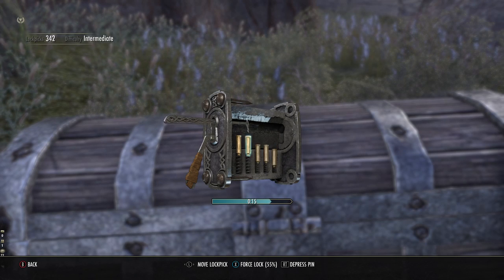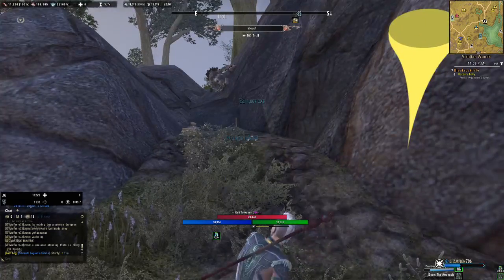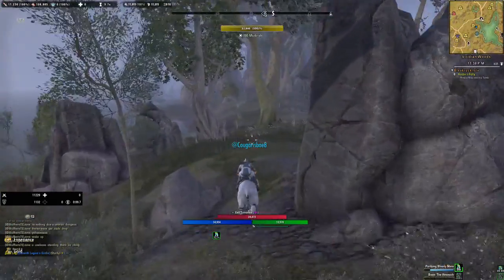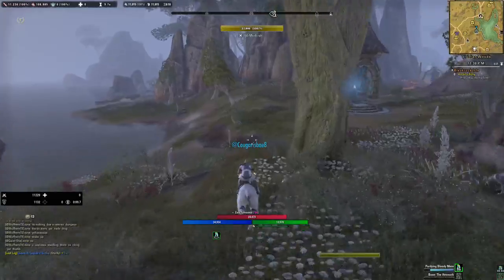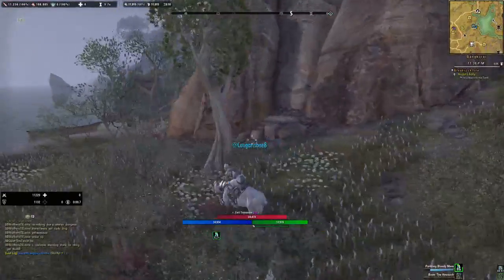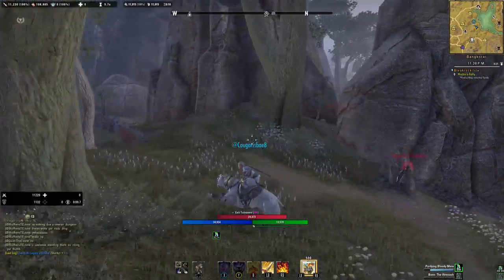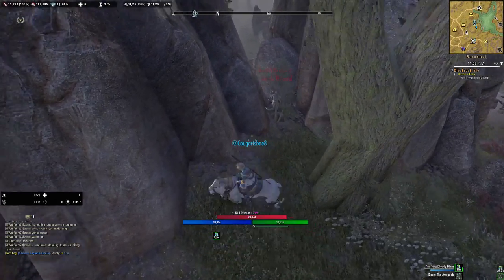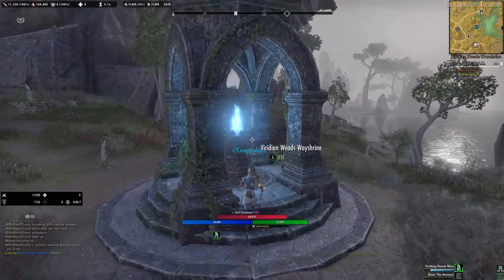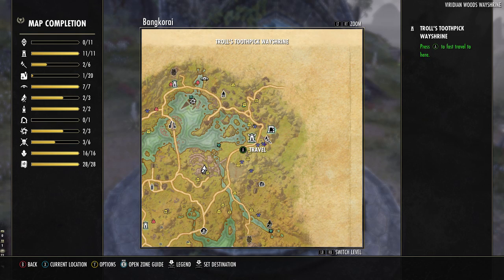It really depends on if you're trying to catch a wayshrine, or if you're just getting a light farming session before things start getting situated. Then you can peek right here, peek around here, because there's a chest that normally is right here. You will have to fight, and then you basically go back to the Troll's Toothpick wayshrine.